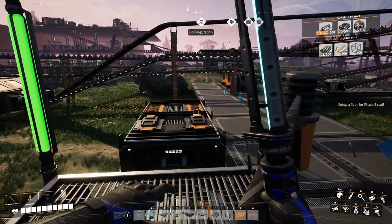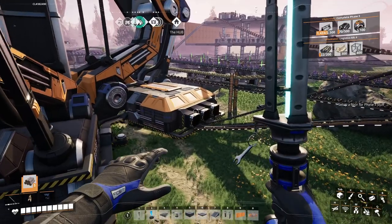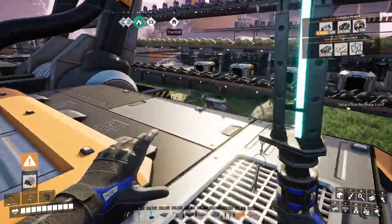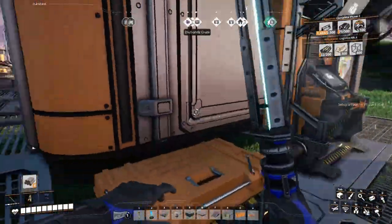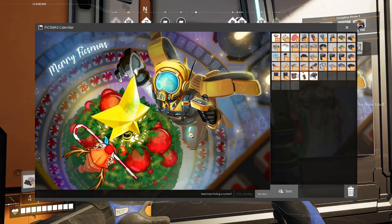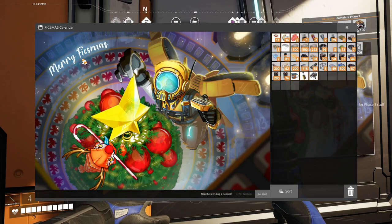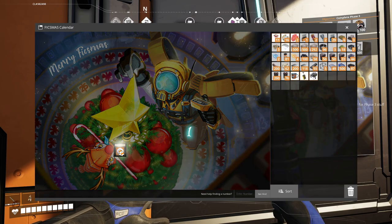Good morning and welcome to our next episode of Satisfactory. It is day two of Fixmas, so let's head over to our Fixmas calendar. Let's look for number two — we got one, where is two? It's three, 25, five, five, twelve, sixteen, fourteen, seven. There's two, but you still got balls.